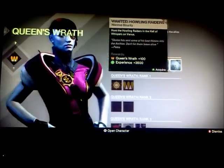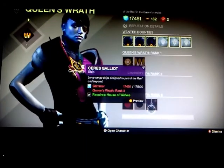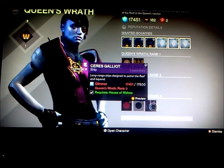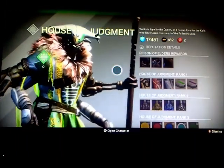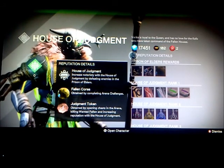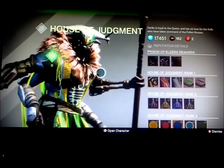I'll pick up these some other time — these are just wanted bounties, I can always do these again. But if I get this thing to rank three, I'm definitely buying that ship. Because it's only 17,500 and I've got 17,451 — I'll have to decide on that, guys. So that person over there does bounties and stuff. This guy here, House of Judgment. I think he's more like the Crucible guy — you know, who takes care of the Crucible stuff. Gain favor with the House of Judgment by defeating enemies in the Prisoner of Elders, which looks like another type of gameplay.